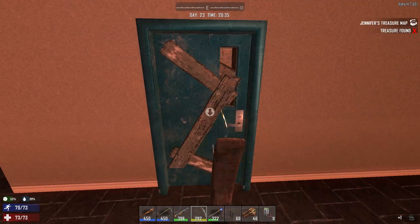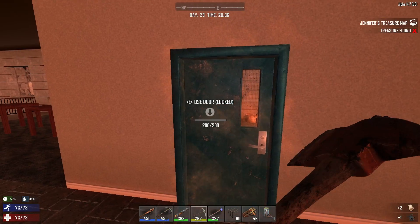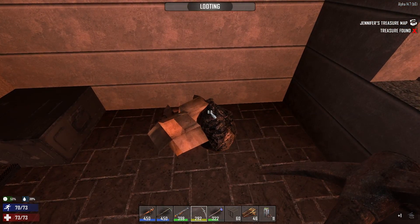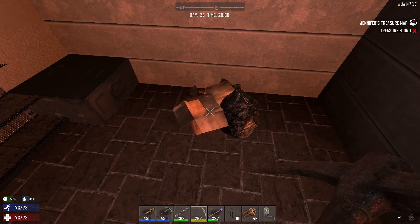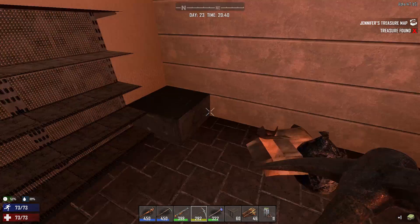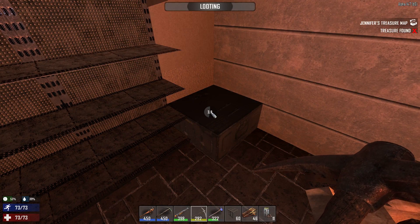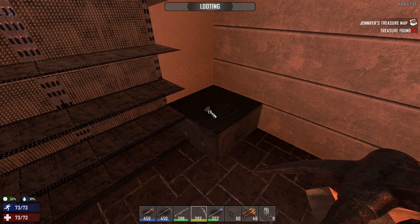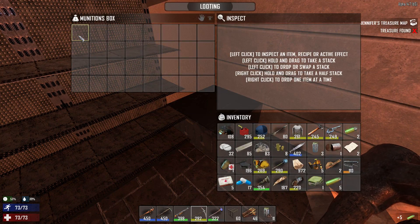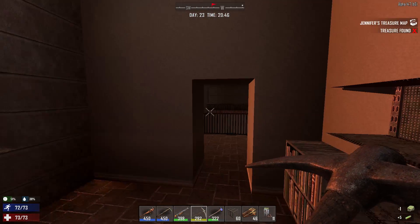This ammo crate always intrigues me — it's usually a huge letdown. You're expecting there's gotta be like an RPG in there, maybe a launch code or two. No — I get five 10-millimeter rounds. Terrible. Whoever put that in there — well, I guess it could have been looted already, but what a waste.